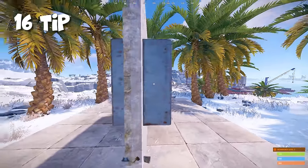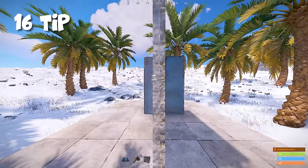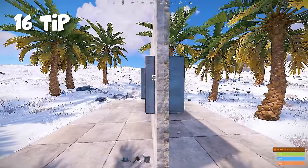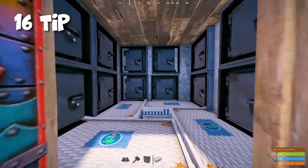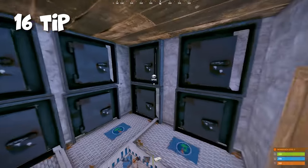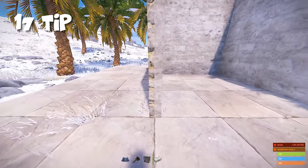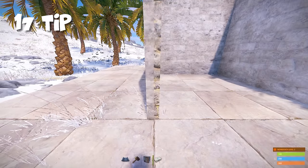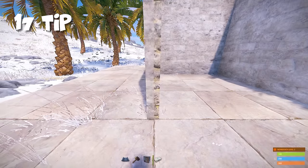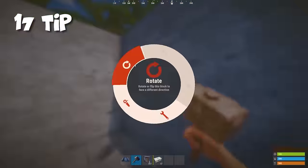Drop boxes take up less space if you place them on the back side of the wall — it will take up half the space. The same trick can also be applied to the wall itself; after rotating it will take up less space inside. If you rotate all the walls, it will be much easier to fit four large boxes to make a compact loot room.